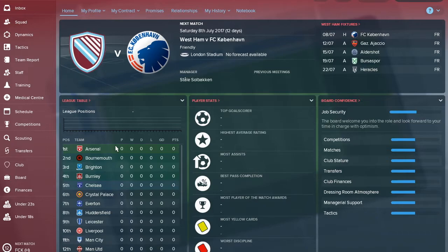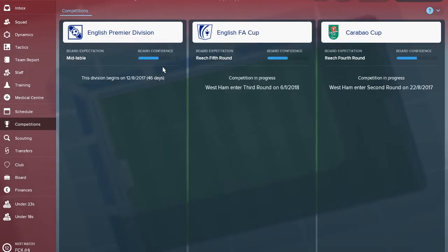In terms of the team guide, we'll cover which players to sell, who to keep, players you might want to build around, and players that are disposable. We'll also identify areas that need strengthening within your squad. West Ham's board expect you to be a mid-table team, which is very doable with the squad you've got. You have a generally good squad, but like a lot of Premier League teams, you don't have a lot of squad depth — that's an area where you can improve.